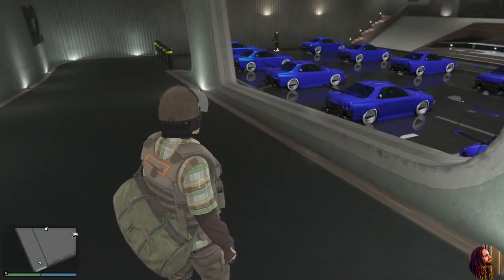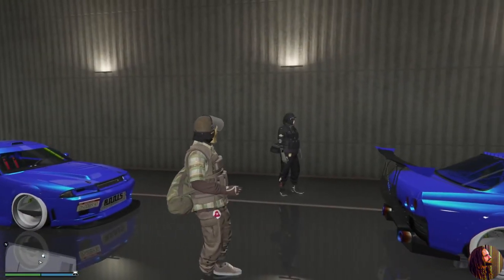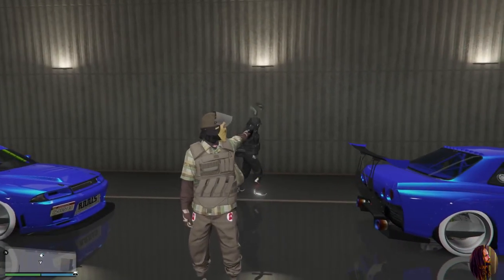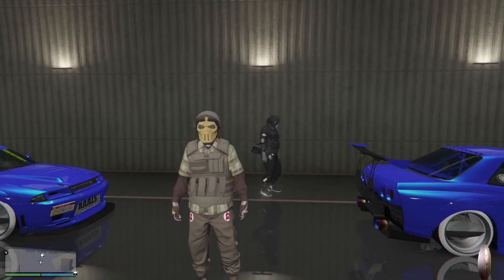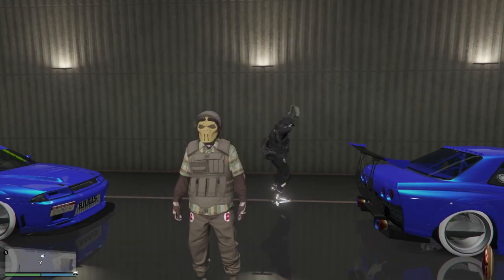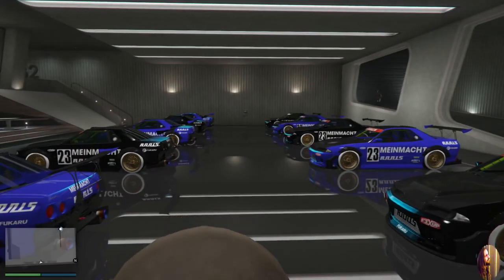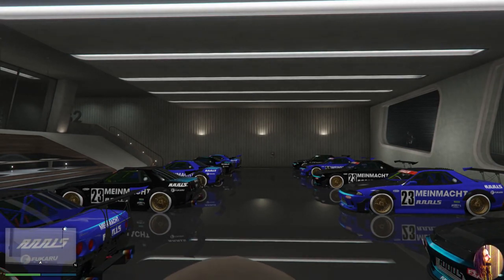Your friend is going to stand right in the section between the two cars, against the wall, facing the cars. That's exactly what you want. If you're the friend, you're facing the cars, posted up right there in the middle between the two cars on that wall.